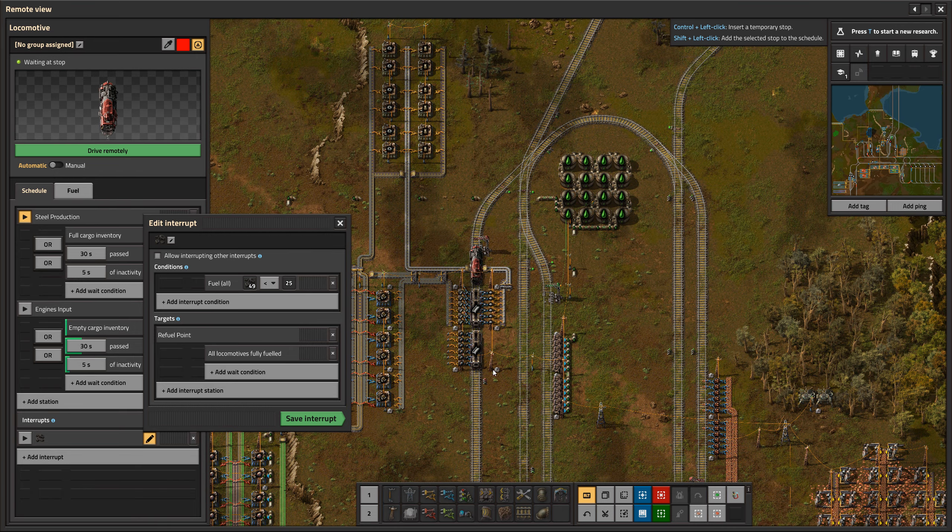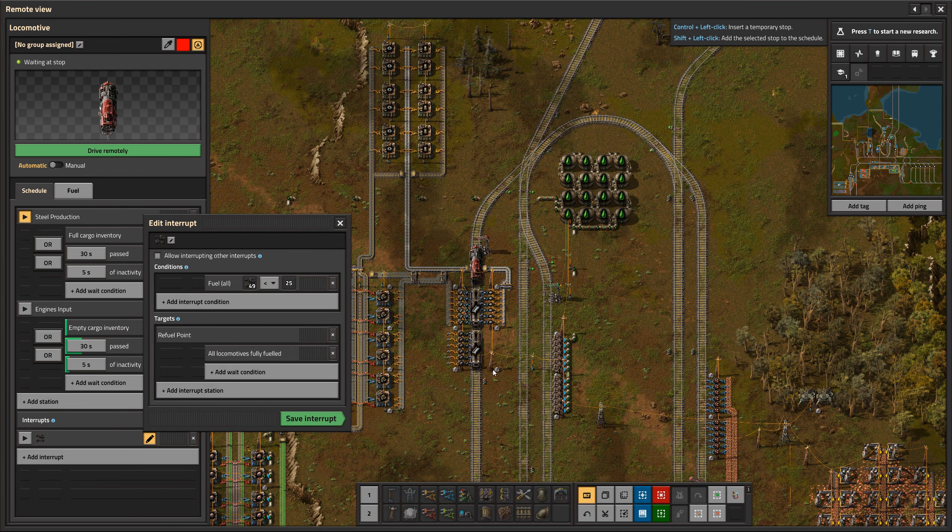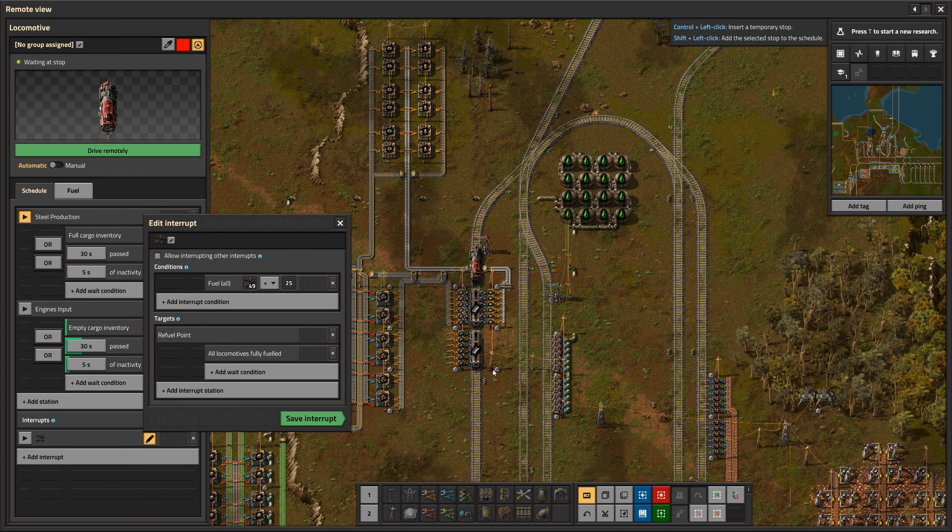We could have multiple locomotives — three in front, one in front and one in back — and it checks all of them for fuel. Right now we're down to 49 coal. The condition list includes 'less than' and 'more than' as the most important options. We check the amount of coal, which is 49 right now, and if that is less than 25 it will go to the target station — in this case a refuel point — and wait until all locomotives are fully fueled.